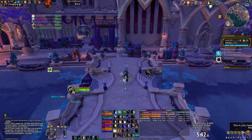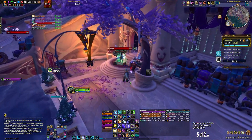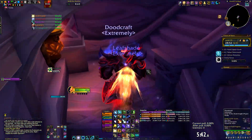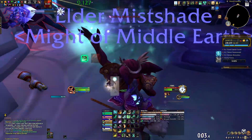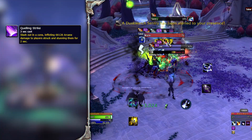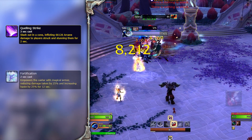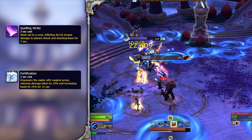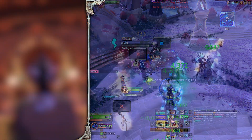As you get off the boat in the moonlit landing, you will notice one Duskwatch guard protecting the entrance to the rest of the dungeon. You can either sap him and skip, or use invisibility. If you don't have the classes or potions for this, you can grab him with you up the stairs to the next zone. His abilities are Quelling Strike — a frontal attack dealing damage and stunning players — and Fortification, a buff they cast on themselves to reduce damage taken and increase their haste. You can purge this, and if you have a mage, it's best to let them enjoy the haste.